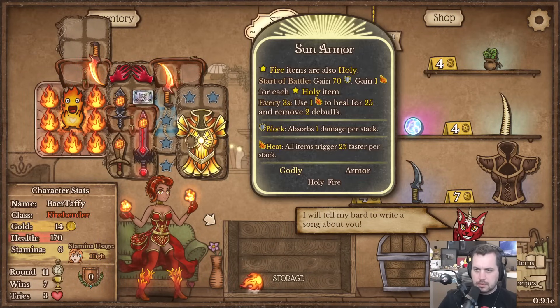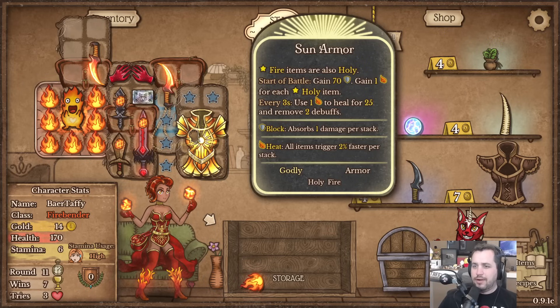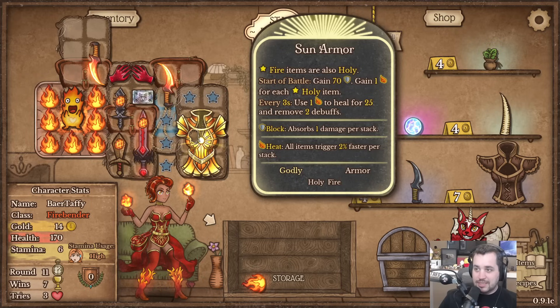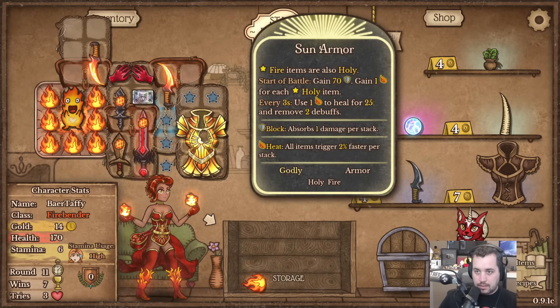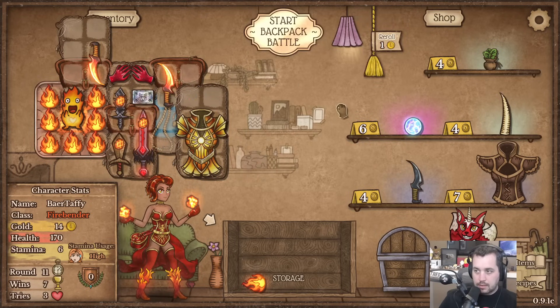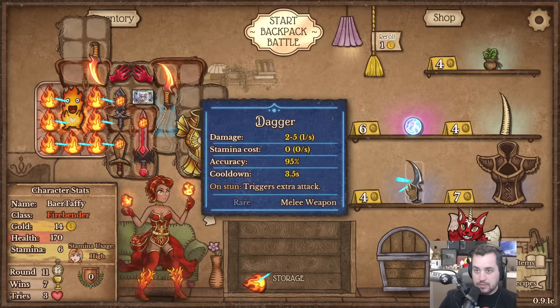Fire items are also holy! I'm very glad we did that. 'Every 3 seconds, use 1 heat to heal for 25 and remove 2 debuffs.' Oh my god! We got another dagger too - let's go!